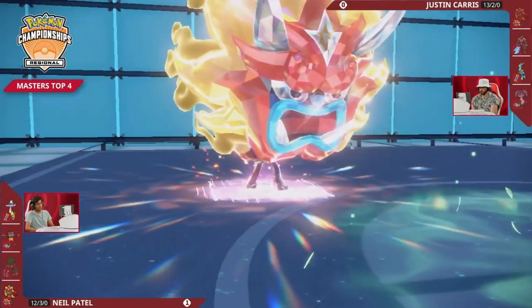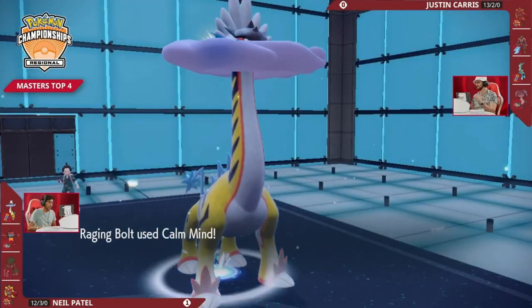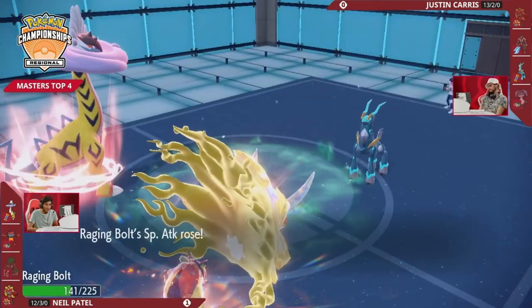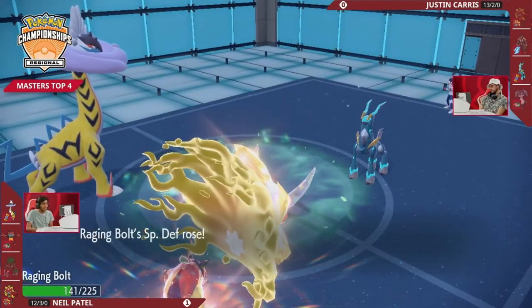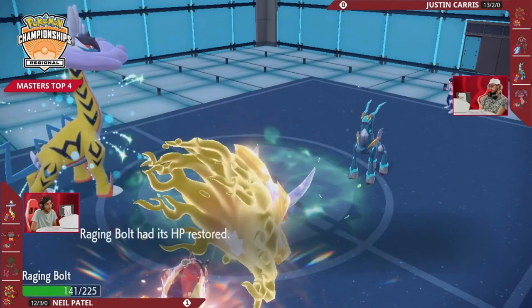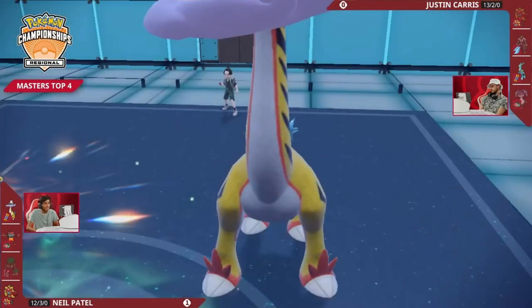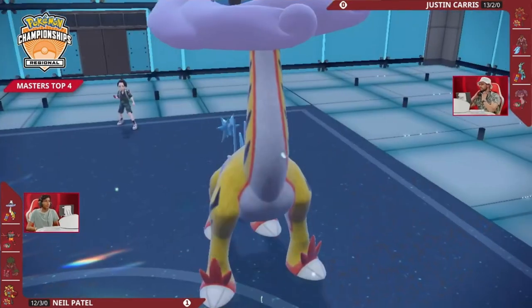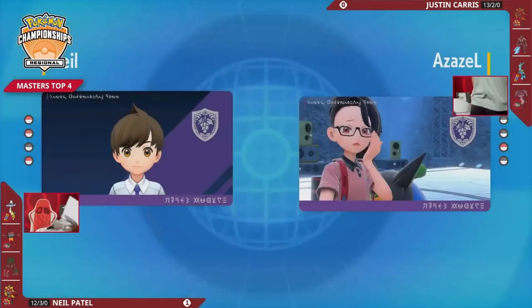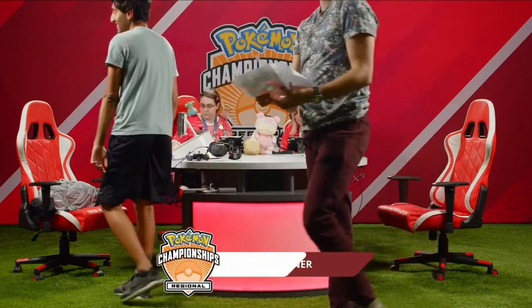With Indeedy gone, it's just Iron Crown remaining for Justin. He fires off an Expanding Force this turn but it falls short of a KO on Ogre Pawn without Psychic Terrain. It may be too little too late — without redirection, Iron Crown can be hit by Dragon Pulses and Thunderclaps. Neil is now moving on to face Wolfclick in the finals here at the Orlando Regional Championships.